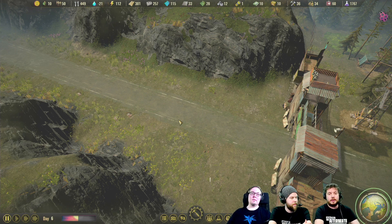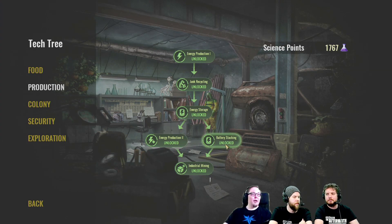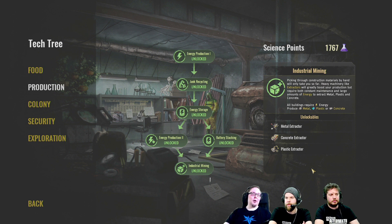We also introduced more tech options. For production, we now have battery stacking, which unlocks the large battery stack rack for your colony — it stores a huge amount of energy for when your power plants stop working. And the extractors we already saw are in the industrial mining tech tree.